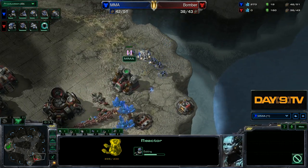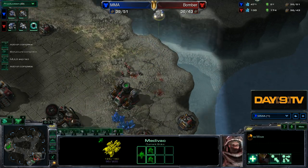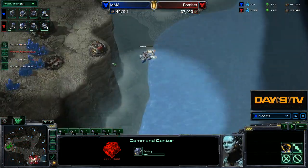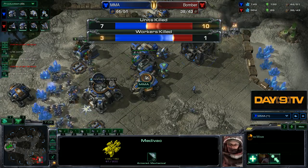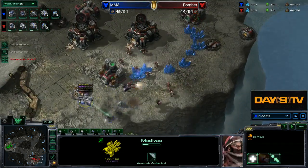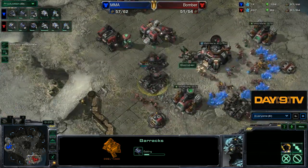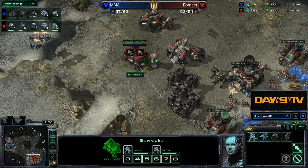Look at this cool timing — look how sexy this is. The lifting, landing — that hellion is doing work, never stop, never give up, never surrender. The banshees do a little more damage than they ordinarily should. A little bit of dropping. The net effect is that Bomber is reticent to move out — he's in fact reticent to even get a scan going. Remember how in the very first game Bomber got his stim started early? Well, you can't really do that now.